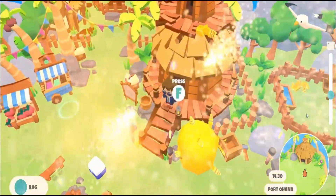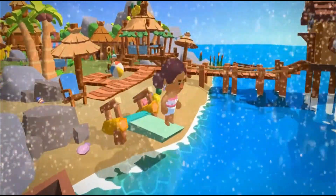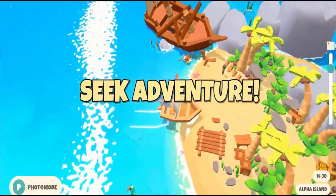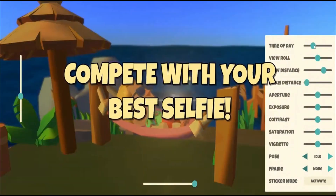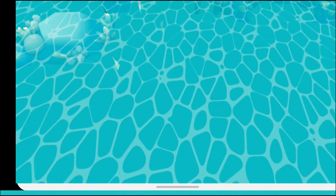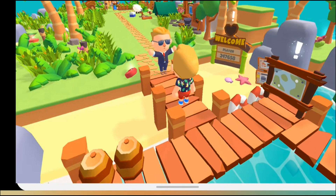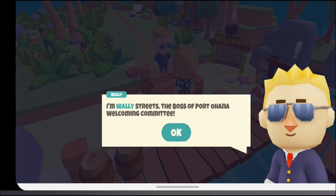Resource management is key in Paradise Tycoon. You'll need to carefully balance your gathering, crafting, and building activities to create a self-sufficient and prosperous island paradise. Paradise Tycoon lets you hire a quirky and capable crew to assist you with various tasks — they can help with harvesting crops, reeling in fresh fish from the ocean, and mining valuable resources. Each crew member has a rarity level, with legendary being the rarest and most sought after, which determines how many resources they can gather. The game also has a strong social element, allowing you to connect with other players from around the world, collaborate on events, visit each other's islands, and hang out in Port Ohana, the game's bustling social hub.